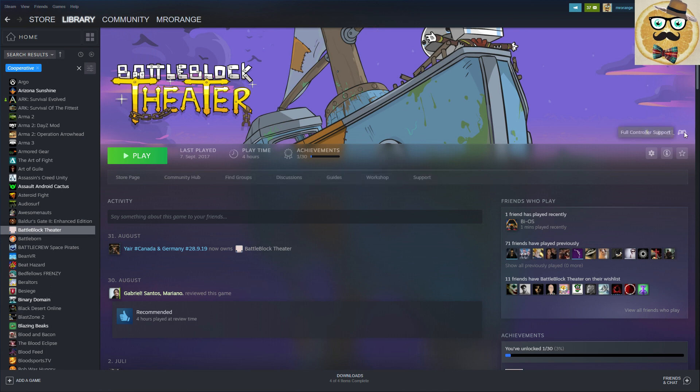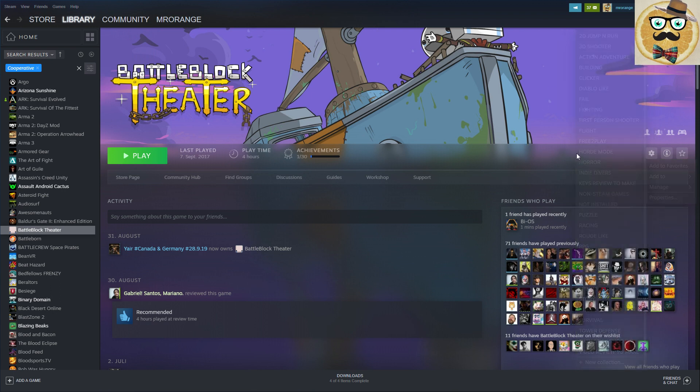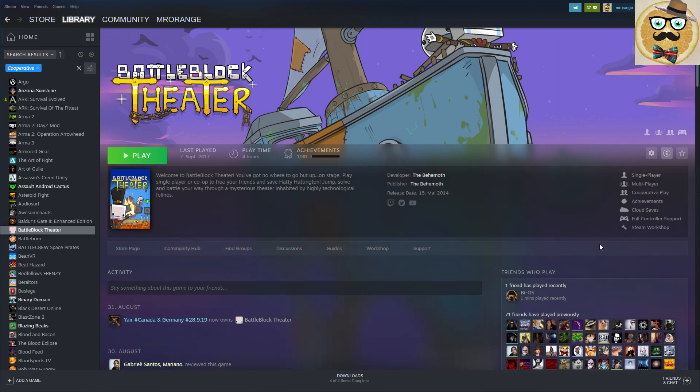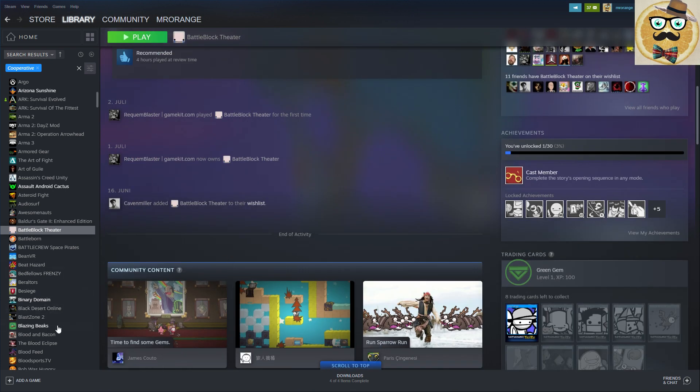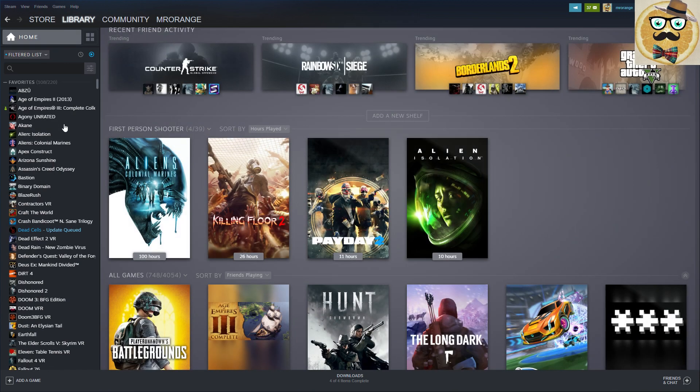You can also click through to the store, community, help, friends, groups, discussions, guides, workshop, and support. On the right side you can see full controller support, cooperative play, multiplayer, and single player details. You can manage the game from here - hide it, add a desktop shortcut, uninstall it, or add it to different categories. Show More Details reveals developer and publisher info with links to Twitch, Twitter, and YouTube.